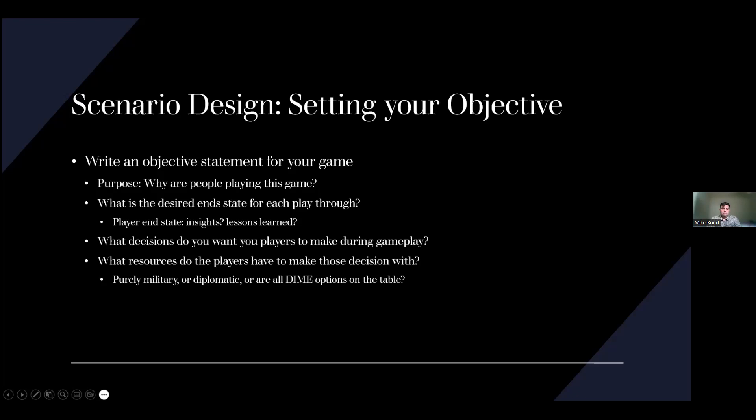TTPs stands for tactics, techniques, and procedures — the Marine in the room will help you. Another question: what is your opinion of not revealing objectives between each side — for example, Blue doesn't know what Red is really trying to achieve, or neither side knows what a third-party country is trying to get out of a situation? I think it's a great methodology if your objective calls for it and if it's reasonable that there would be ambiguity between sides in objectives. It can be a perfectly reasonable methodology given your objectives.